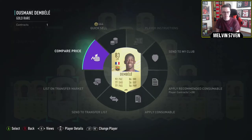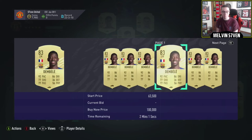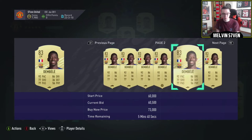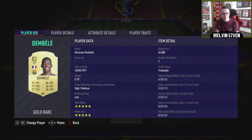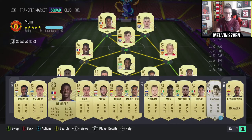Dembele is another one you could invest in — I just bought him for my main team. He's about 70k, which is roughly the same price as Saint-Maximin who I was originally going to get. 5-star skills, 5-star weak foot. He probably will go to about 100k but because he's 83-rated he will get packed a lot, so I'm not sure. Bale and Dembele are not as strong as the ones that are extinct for me.